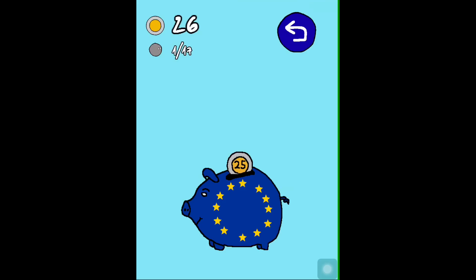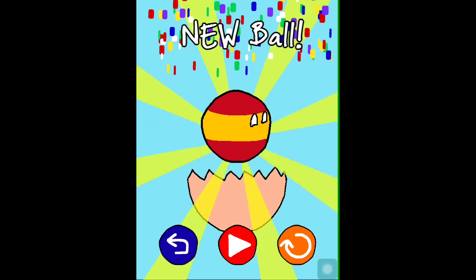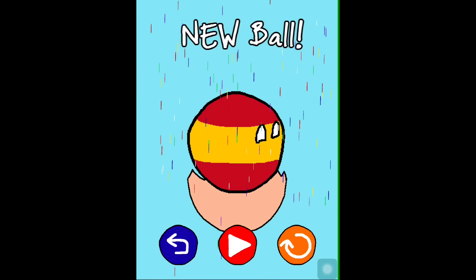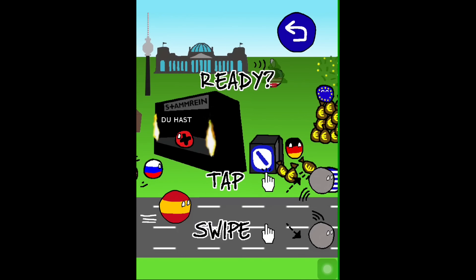But I unlocked the lottery — let's go to the lottery! Here you can spend 25 coins into the piggy bank. And we got an egg. Crack, crack, crack — and a new ball! This is the Spain country ball. And we're going to play it right away.